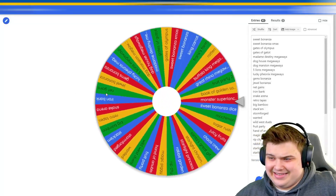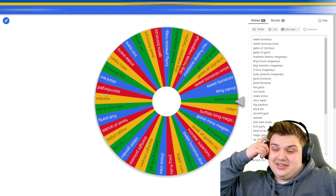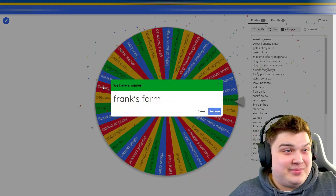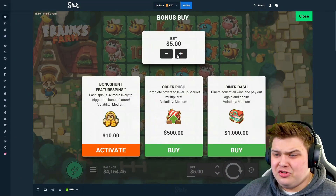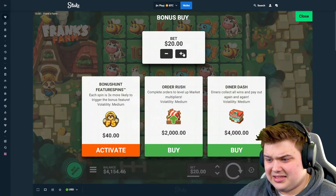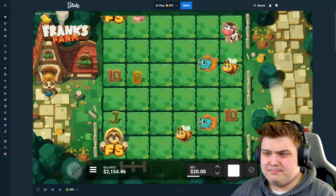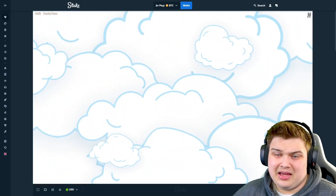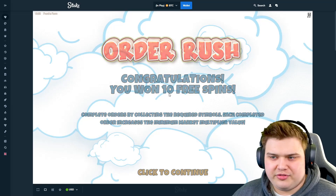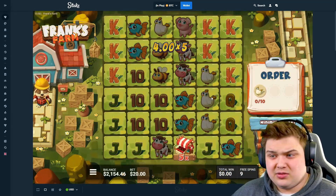Which slot are we gonna get? Frank's Farm — we're getting volatile games man. Please let us hit here though. Alright boys, I usually do the order rush but I feel like this bonus is the better one, so I'm gonna do the non-super — it's a bigger bet size bonus and it can obviously still pay a lot. Let's hope Frank prefers it today as well.